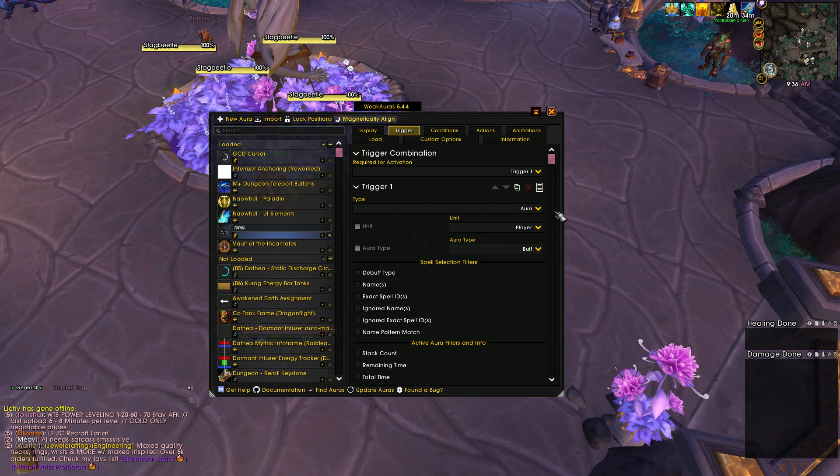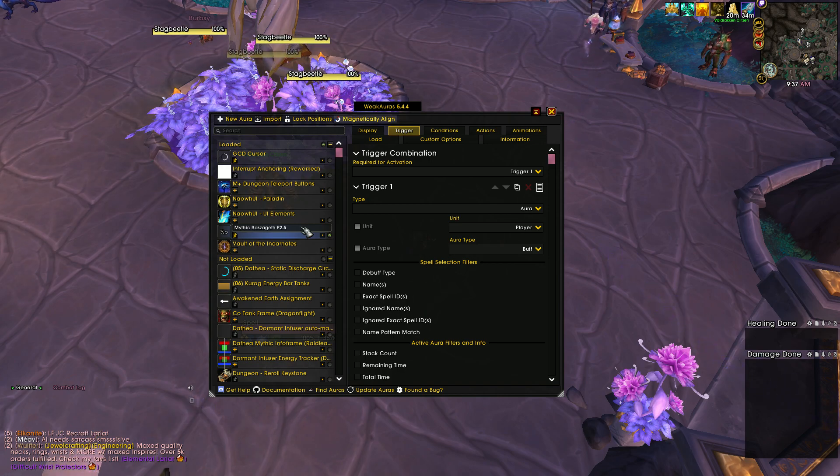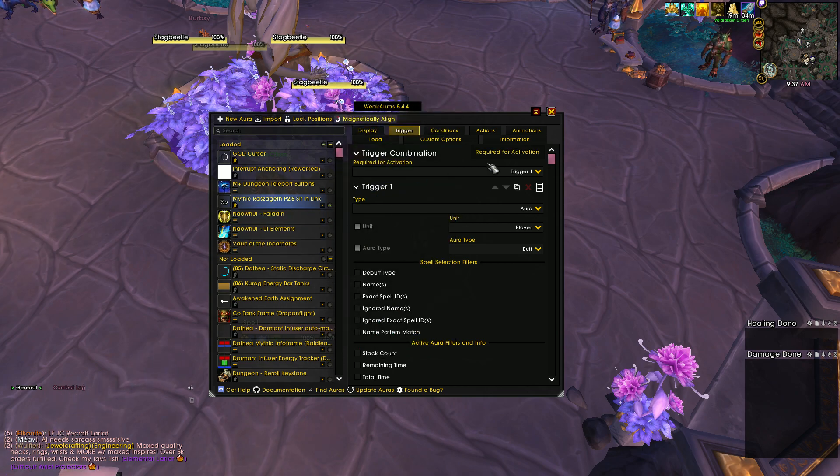So I will show you what I mean. First thing we'll do is just name the WeakAura for ease of access so you can find it. This will say 'Mythic Brassageth P2.5 Sit in Link.' Nice and simple. Naming the WeakAura does nothing — it's completely useless functionally; it's just for your own organization.